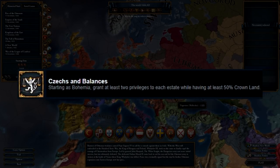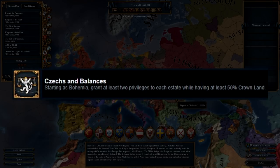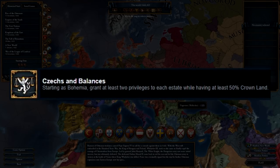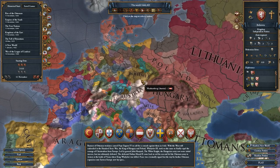This achievement requires that we start as Bohemia, grant at least two privileges to each of the new estates, while having at least 50% crown land. Now the way you're supposed to play this achievement is to grant those privileges and then gradually reduce the amount of crown land held by the estates by revoking their titles, etc., until you've gotten to 50%, and that can take some time.